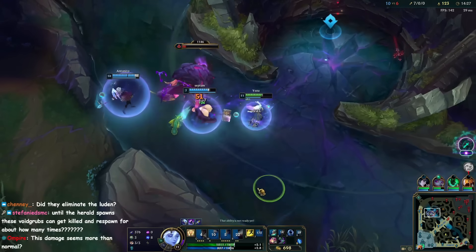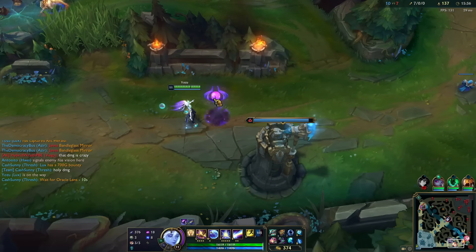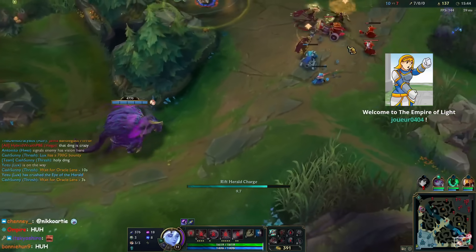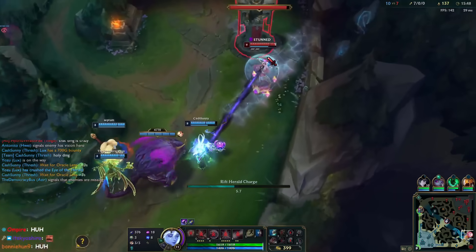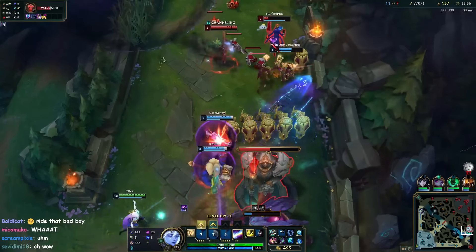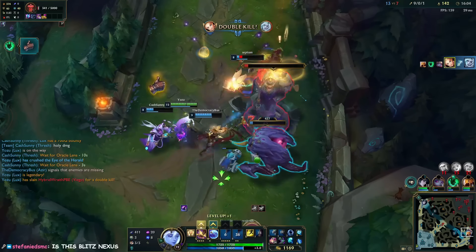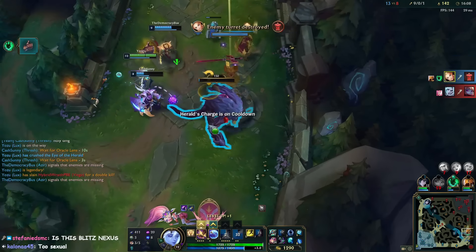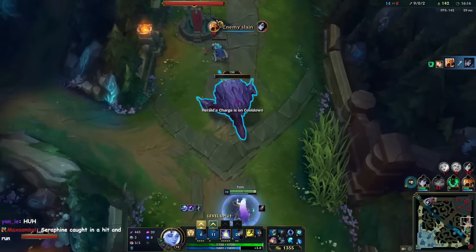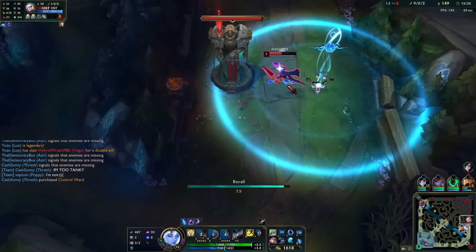I want to see how this works — now you can ride Herald. If I summon him like this, you right-click him and then you can ride him. Oh my god! Wait, can you ride him again? Oh, you can! What's the cooldown on her?